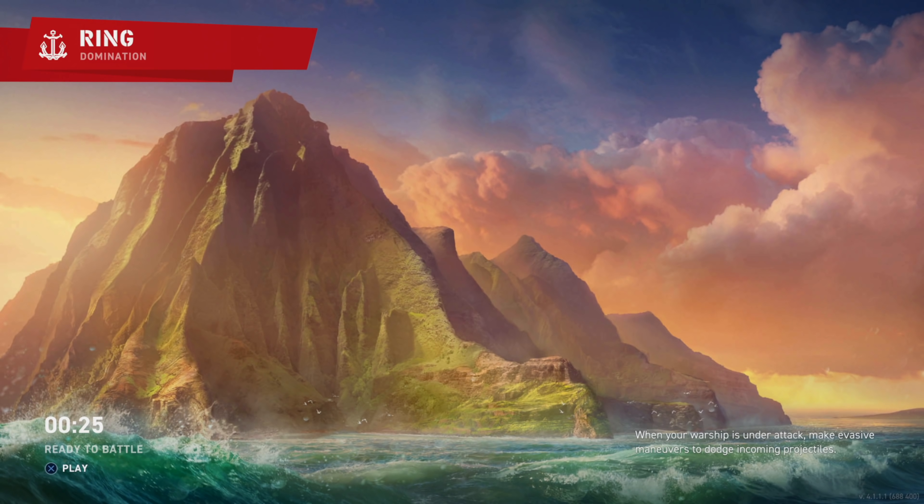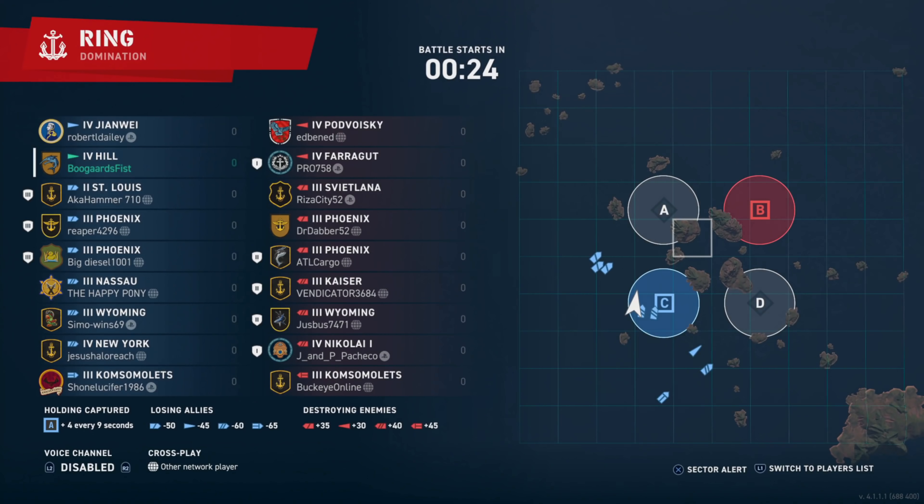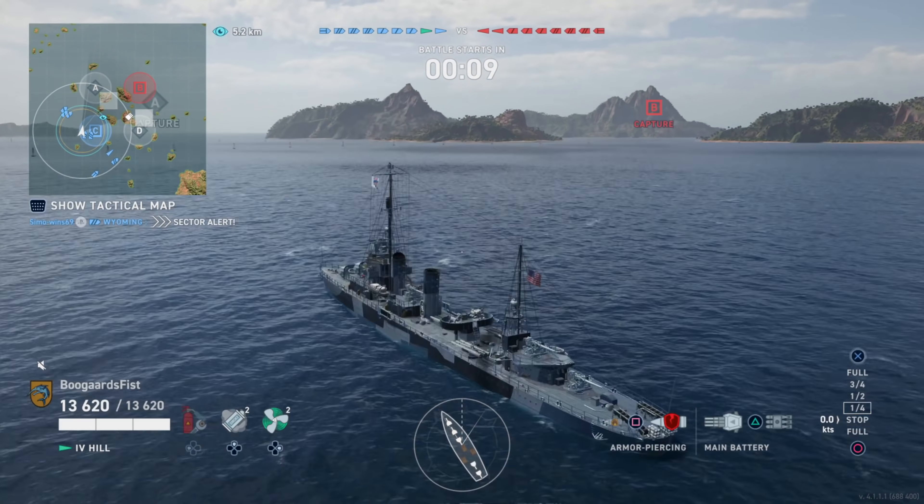Ring Domination Mode is the match here. We're going to be checking out The Hill. It's pretty similar to the Tier 4 U.S. Gunboat Farragut. Experienced Destroyer players usually tend to like the Farragut quite a bit. I think it's quite a strong ship, especially for its tier.